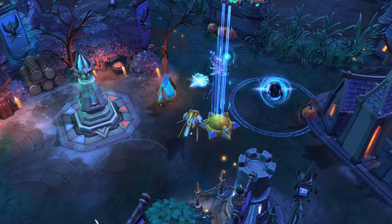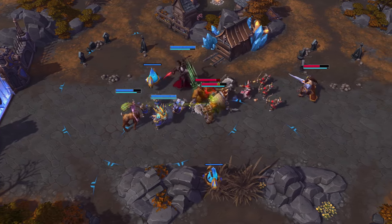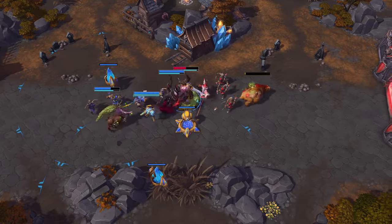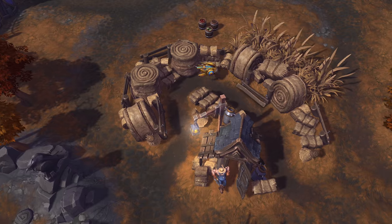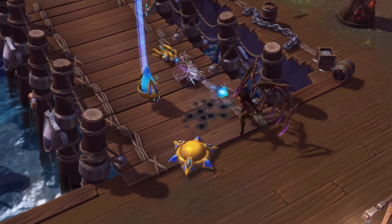Probius excels when he can get to an area early and set up his defenses. Place his pylons strategically so that they can power his Photon Cannons and regenerate his mana while also being safe from enemy attacks. Hide pylons in brush, behind walls, or in other places where they can't be easily located. If a Photon Cannon's pylon is destroyed, warp in another to reactivate it.